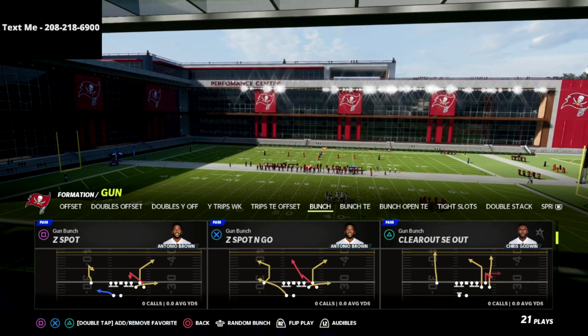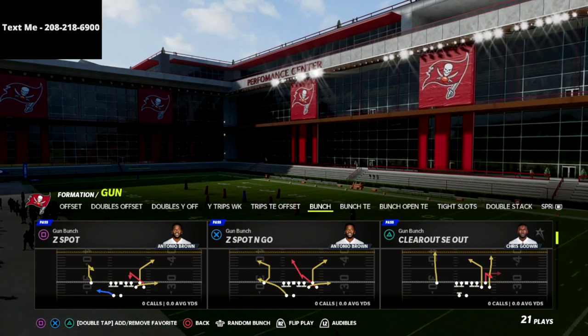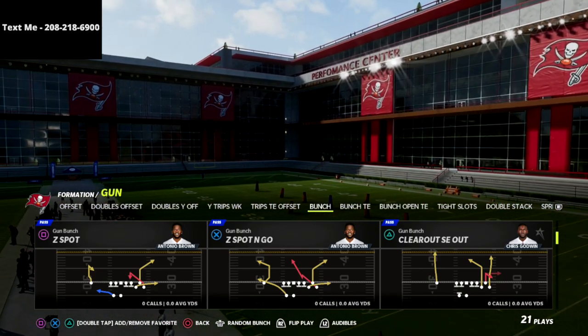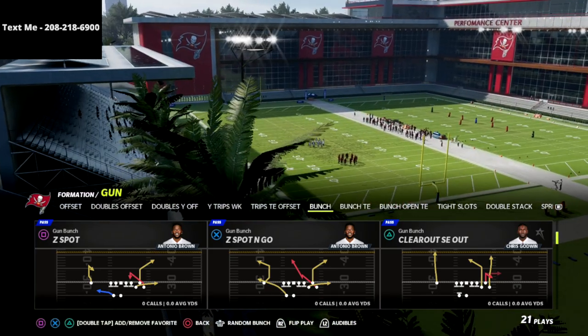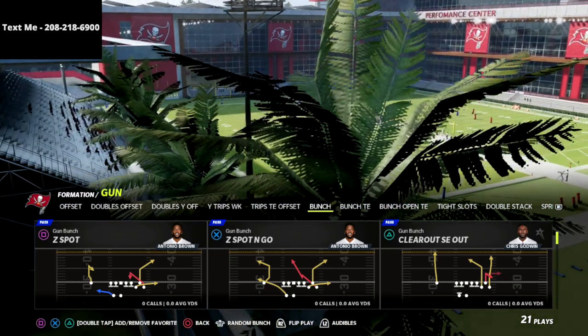In this video we're going to be talking about the play Z Spot and Go as a cover three bomb play, and something that I think is super unique in Madden 22 right now.